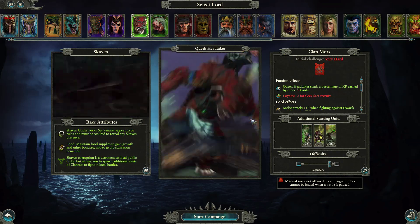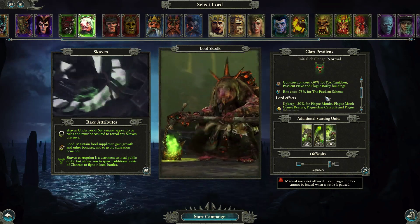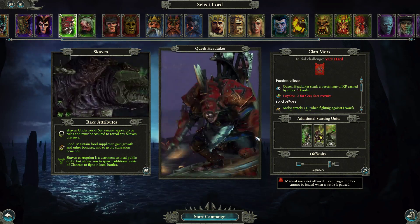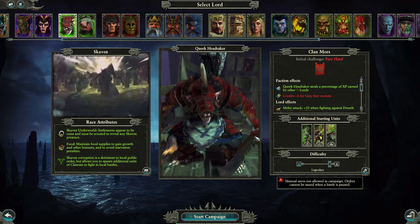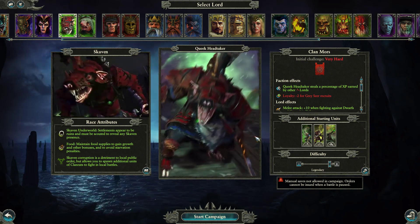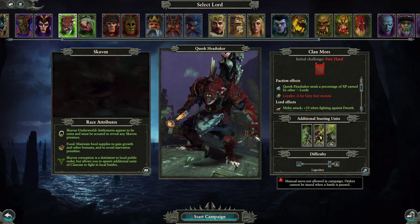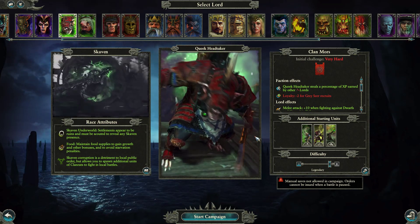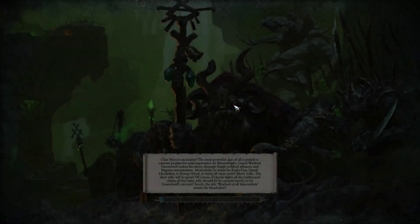We're going to go with Queek over Stroll for a few reasons. The primary one being, when you get a caster, you're obviously going to want to level up the Casting Talent Tree. However, especially in a Legendary Campaign, the Army and Campaign Trees are more important, and for the Campaign Tree we specifically are going to target Army Upkeep Reduction. One of the challenges of Legendary is that you have a massive increase in upkeep as you add new Lords and Armies, so that will be important. So we're going to select Queek and get rolling here.